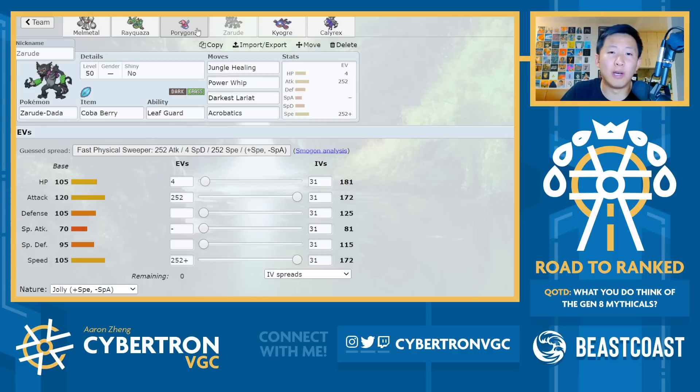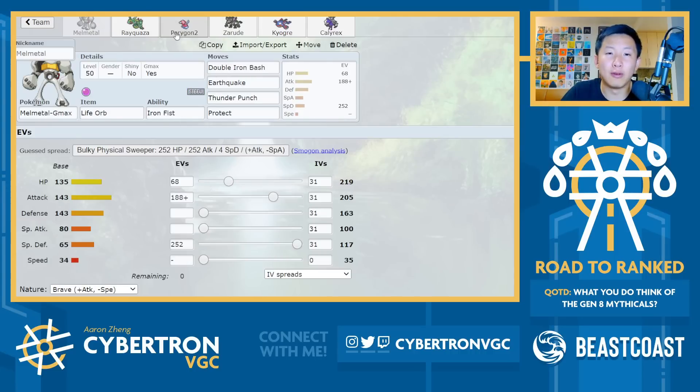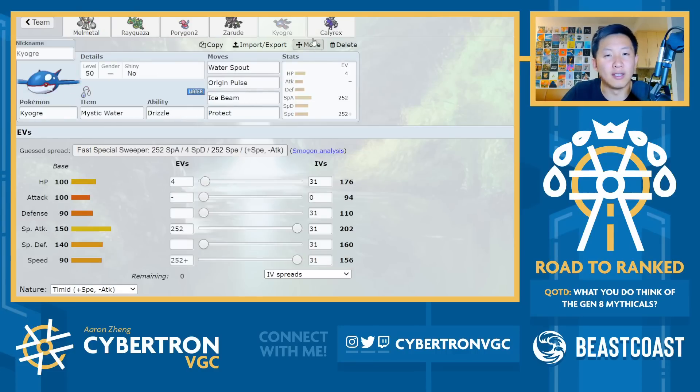So there are a lot of different ways you can play with this team, but I really like centering on Melmetal — like a Porygon-Melmetal lead going for Trick Room, a Calyrex-Melmetal Speed Swap, or Calyrex-Kyogre, for example. A bunch of different ways you can run it, but I've talked about the team long enough. Let's get into the battles.